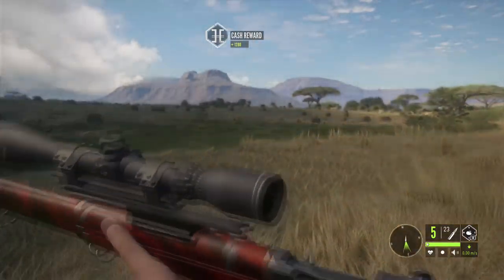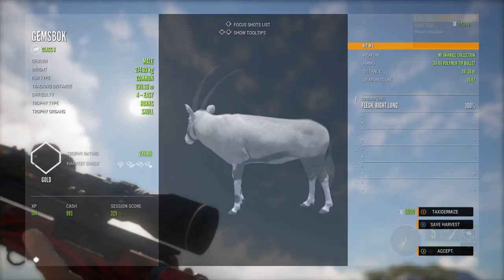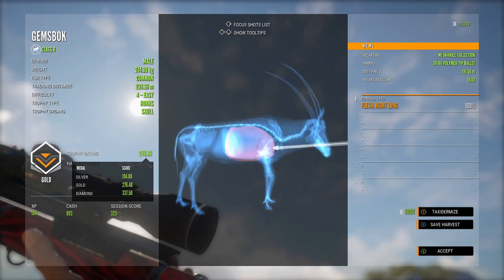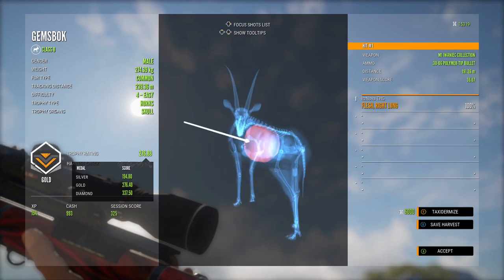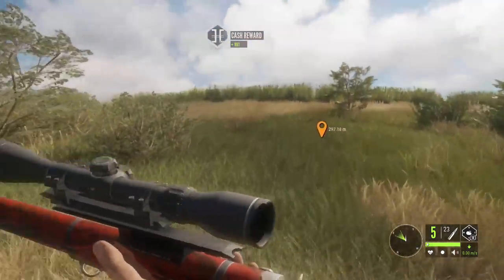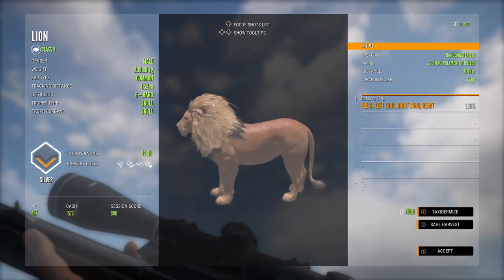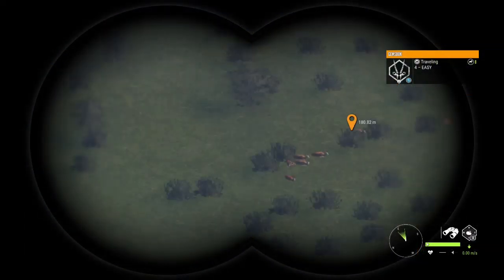Let's go get this gemsbok over here. We actually did get a vital hit on him, but the bleed rate is pretty low. We got a high gold here — 276. Flesh and right lung, so not the best shot, but we did get a vital hit and that's another gold. Back over to our level 6 lion — vital shot, pretty good hit, and we got a silver: right lung, heart, left lung. Overall a pretty good shot.